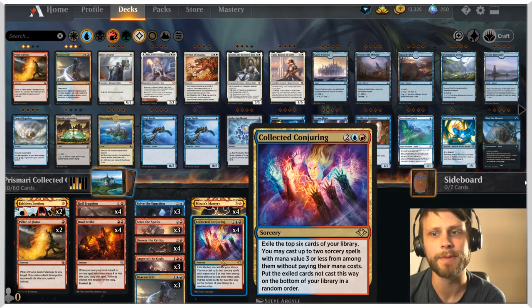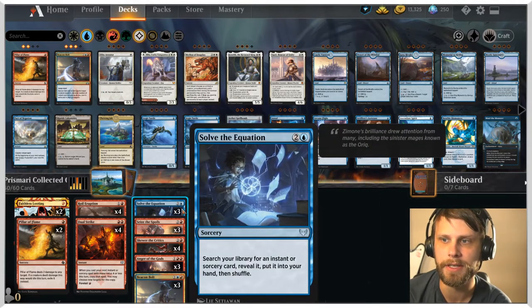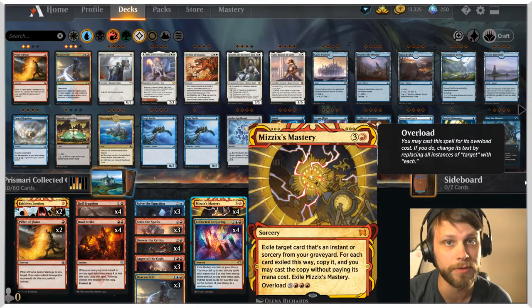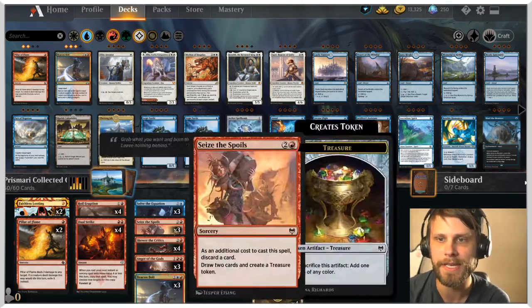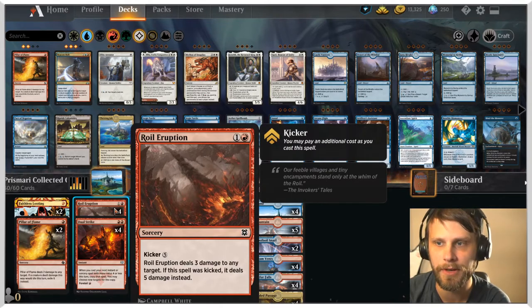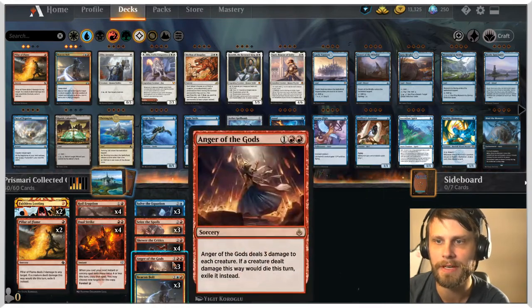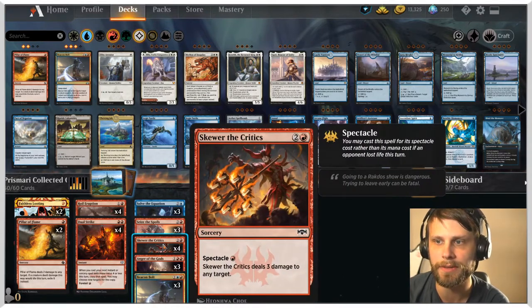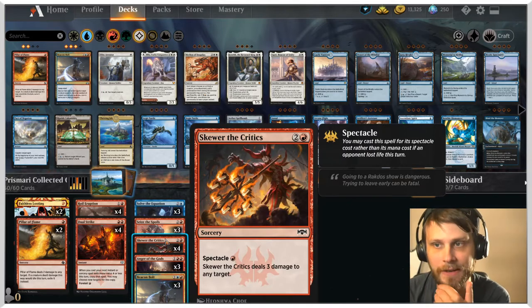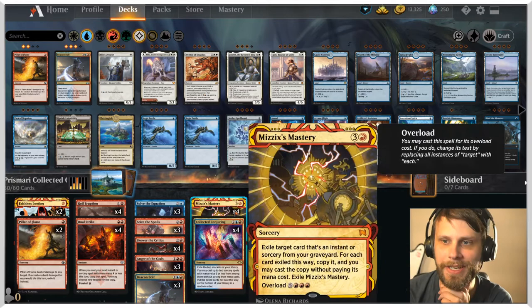The idea is that we get something like Solve the Equation, which allows us to go search up Mizzix's Mastery, which should theoretically allow us to play basically all the instants and sorceries we had in our graveyard — including things like Royal Eruption, which can deal three to the opponent, Pillar of Flame for two, and Skewer of the Critics for three — basically just chaining a lot of that. I don't know if it works; I haven't had great luck with it so far, but we're going to give it a shot.